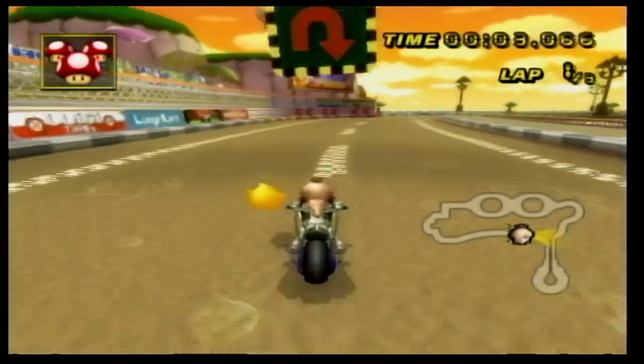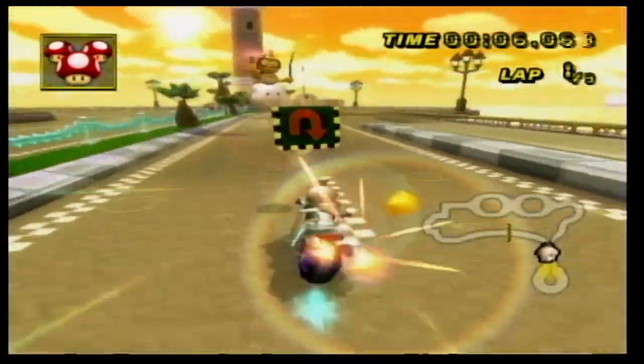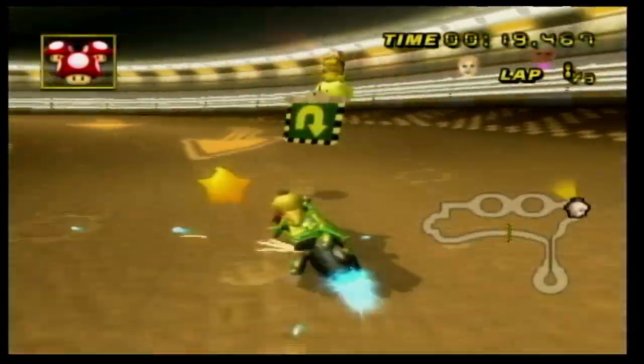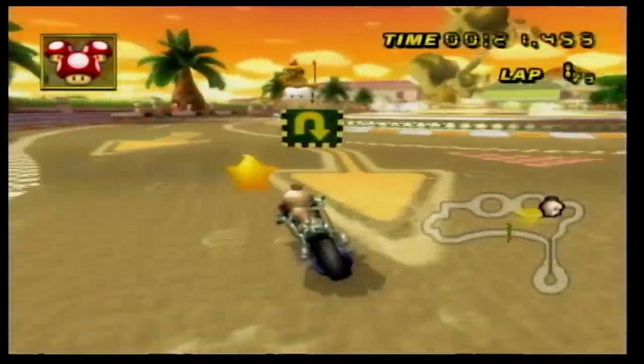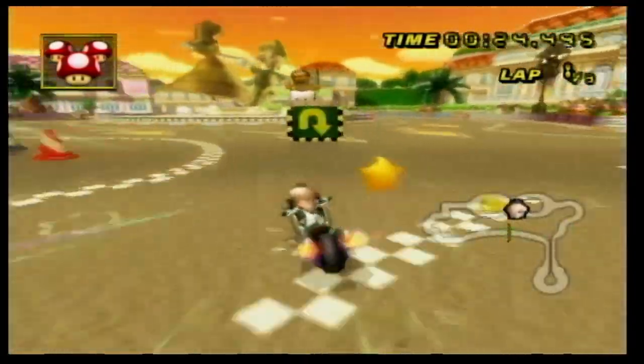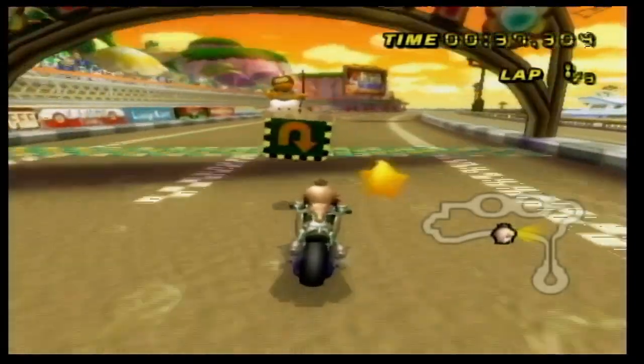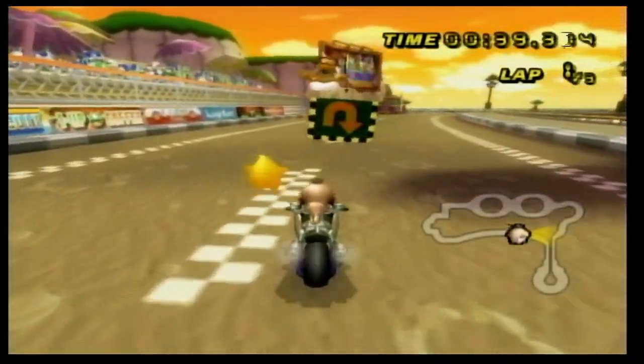So this is the flattest track imaginable, so we're probably going to be able to complete this one. We're going through the tunnel, we're going past the Luigi and Daisy statue right here, and we are to the start. So Daisy Circuit can be completed backwards.